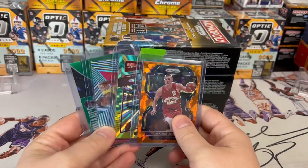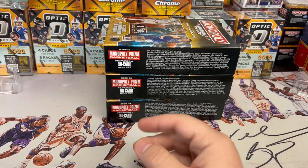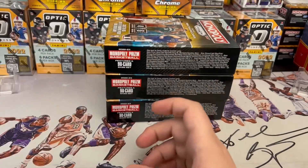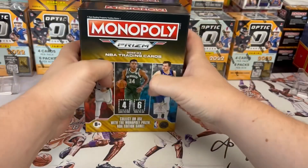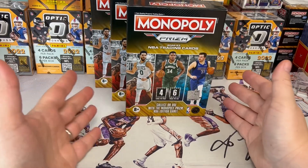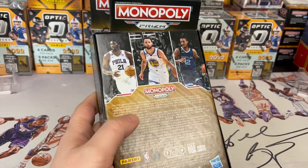At the end of the video I will be doing the giveaway. The first winner will get these four cards: Joker, Jimmy Butler, LeBron, and Tatum. The second winner will get the Prism football blaster box. I will announce the winners at the very end. Let's get into these three blaster boxes — I hope they're not all base, a lot of them are, so let's get right into this.